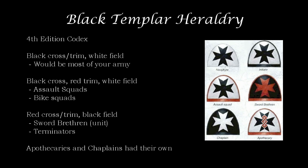Let us start off way back with the 4th edition codex. This was when we became a full official army book with our own unique units in it. There's a page in the back that talks about our heraldry under the how-to-paint Black Templar section. Your neophytes and your initiates are the most common — that black cross over a white field with black trim — and that will cover the vast majority of your army: all of your crusader squad initiates and rank and file Black Templars.